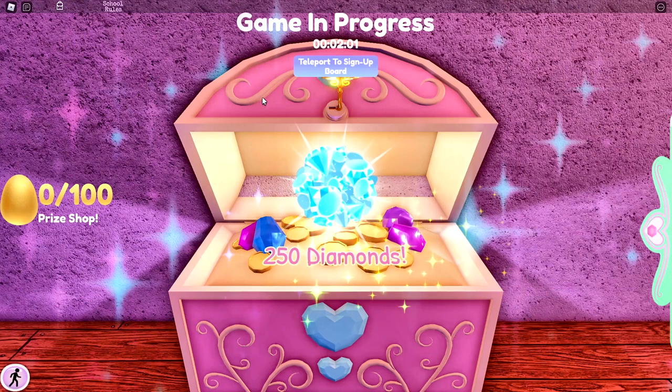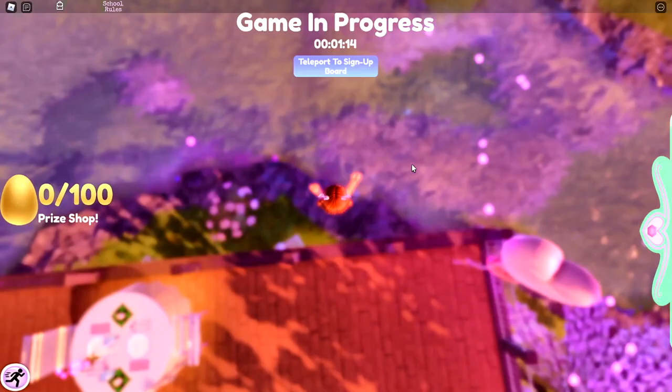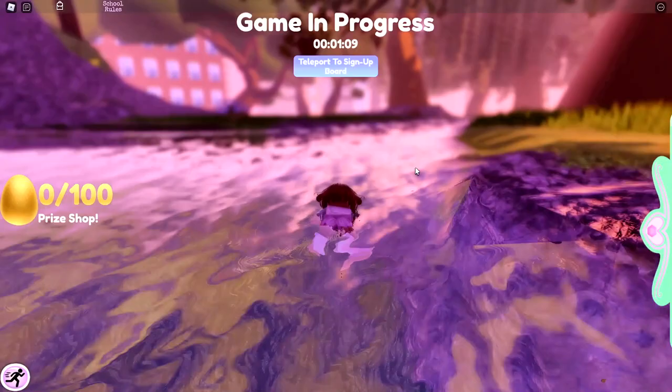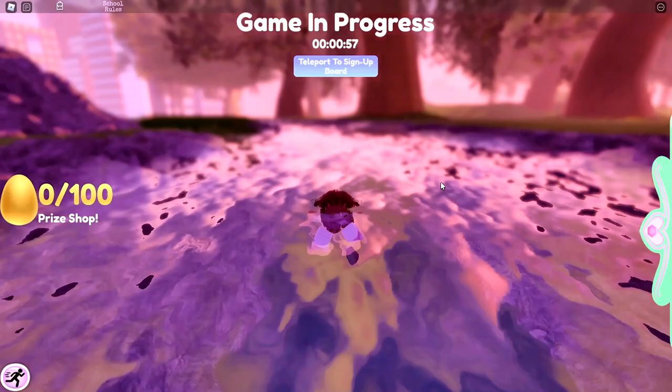So far we have opened up three chests. Now you want to take a left and jump back into the river. Take a right and keep following the river and you'll make it to a cave. I'm going to speed this part up so I'll be right back.